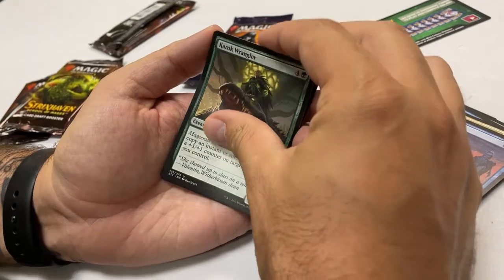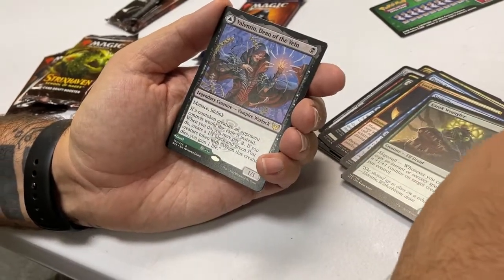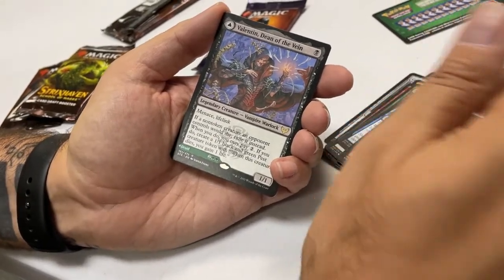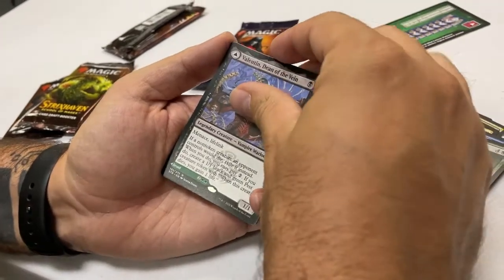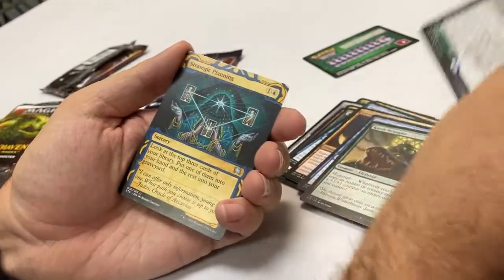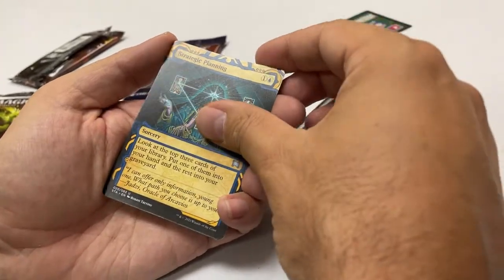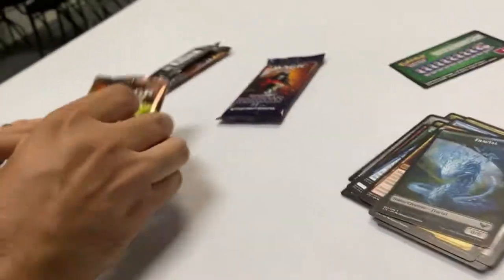Karak Wrangler. And the rare — Valentin, Dean of the Vein. How did you know it was a rare? Because you have the uncommons and then it says 'R' which means rare. And then for the Mystical Archive — Strategic Planning, that's cool. And a Fractal token — that's cool.